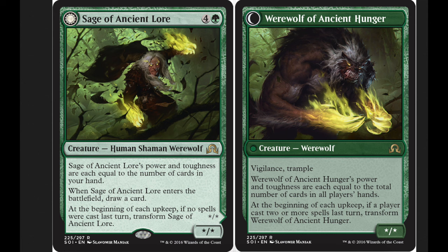The reason Huntmaster was so dominant back when Innistrad first came out was he had a huge upside when you played him, he had benefit when you played him, and a tremendous upside when he flips. So even if he never flipped — which in some games he never did — it was worth playing him. This card, I don't believe, is worth playing, because how big is he going to be when he comes in?